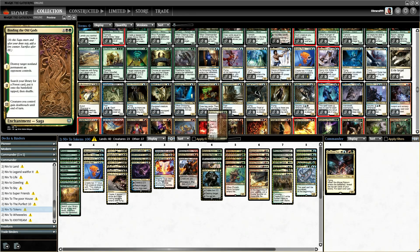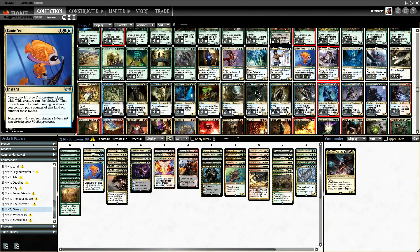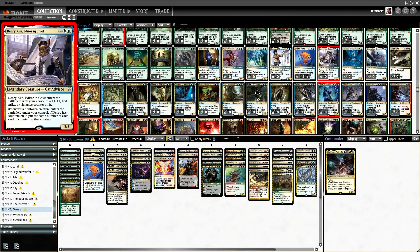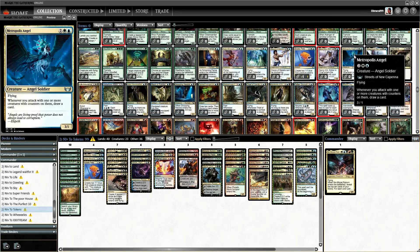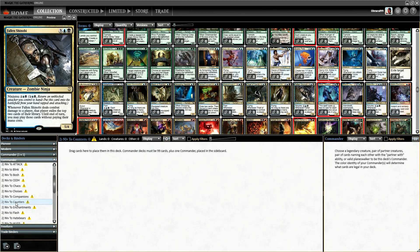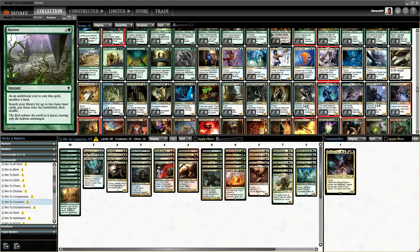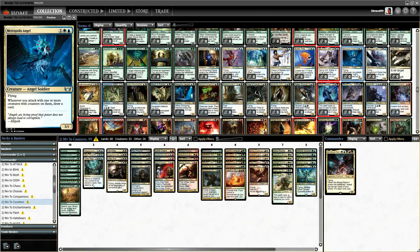We're taking out Binding of Gods — it's a decent pump spell but it doesn't do anything amazing for us. Now we have the fish token synergy. This card, Chief Engineer, is currently not on the system — it puts matter counters on them and draws a card. Let's go to the counter stack. It could be good card draw, so let's put it in.